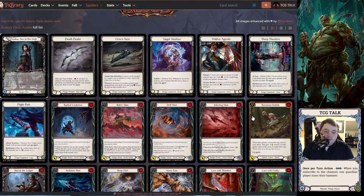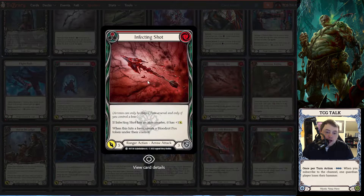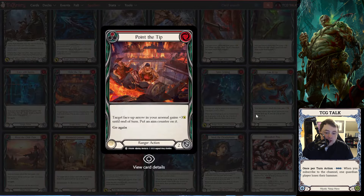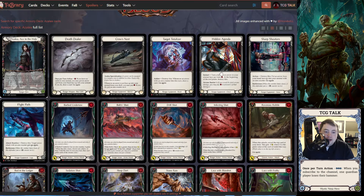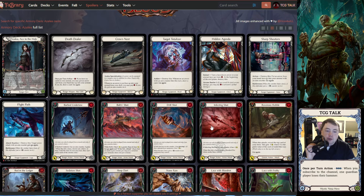Hidden Agenda being able to gain that resource, turn arrow face up, and then potentially give it an aim counter or Point the Tip — and then use that one resource for something like Infecting Shot. You activate Hidden Agenda, turn it face up, gain a resource, play Point the Tip giving it plus three and putting an aim counter on it, then use that one resource to fire Infecting Shot — it gets plus one from the encounter and plus three from Point the Tip. So you just had a two-card nine with threatening two more values — potentially a two-card eleven by just activating that one-time ability on your chest. Pretty nice for an armory deck level.